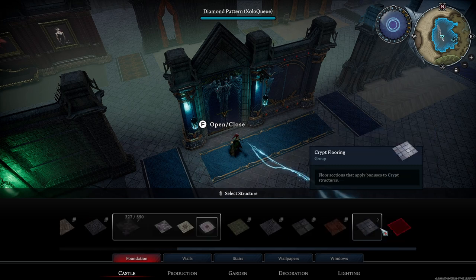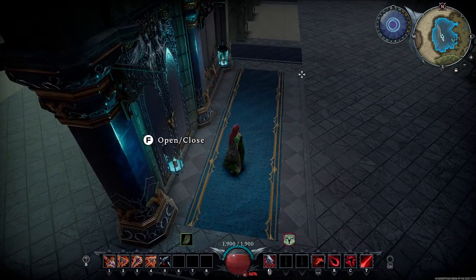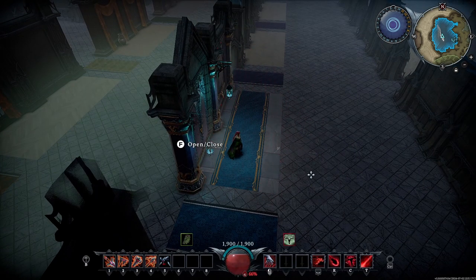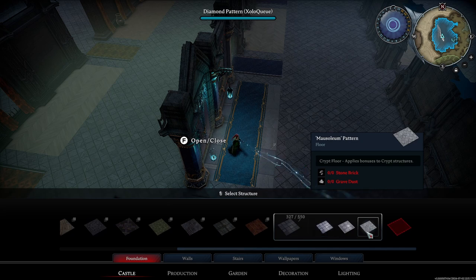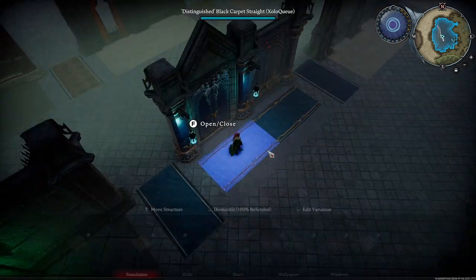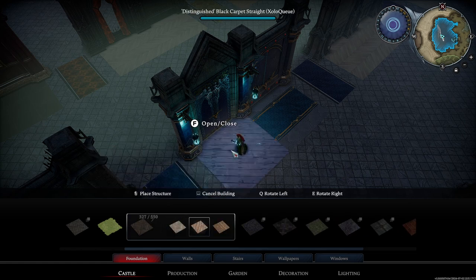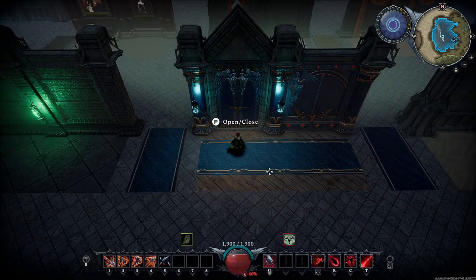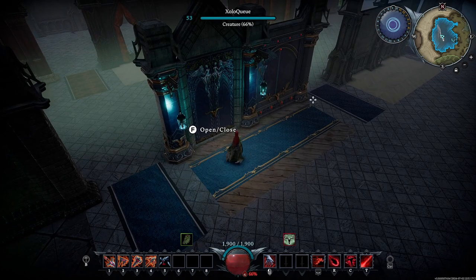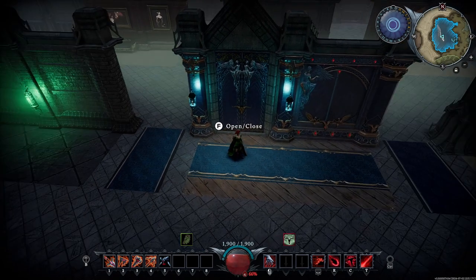A decent choice might be the crypt flooring — any of the crypt flooring is probably a good idea because it's lighter and doesn't draw the eye away too much. Maybe a light-colored wood pattern would also work better against this carpet. You can do like a high-contrast kind of setup — that's something to keep in mind for the light blue.